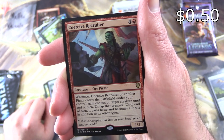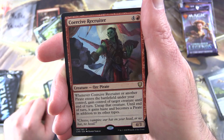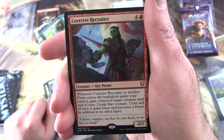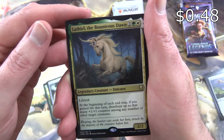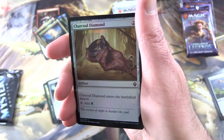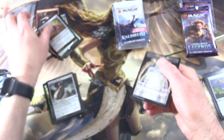Coercive Recruiter: whenever a creature or another pirate enters the battlefield under your control, gain control of a target creature until end of turn, untap that creature — until end of turn it gains haste and becomes a pirate in addition to its other types. I've also got Rave Mastersmith and Lathiel the Bounteous Dawn — a Unicorn — and a Foil Charcoal Diamond and Copy Token.